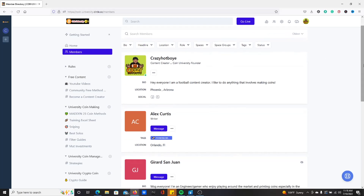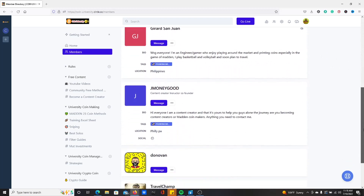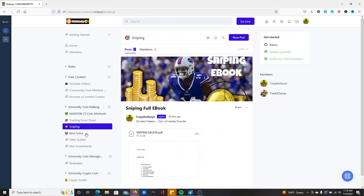Yo, what's up my G's? It is finally here. This is the Coin University. That's Crazy Hot Boy E — that's me — and here's some of your content creators and your other co-founders.